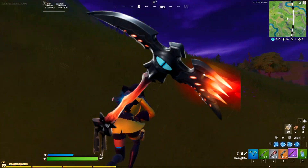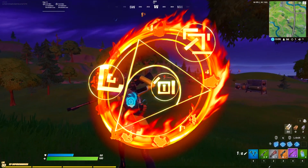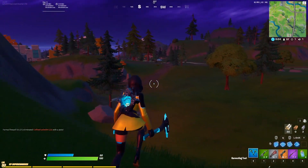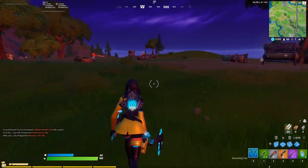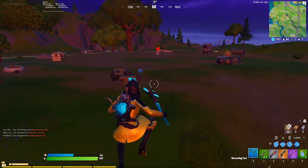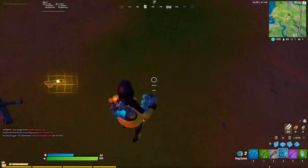At number 7 we have the Evil Eye pickaxe with the Flame Sigil back bling — wow, this is just awesome. The Evil Eye pickaxe with the Flame Sigil matches everything with the Blaze skin perfectly; everything just contrasts so well together. You definitely need to try this combo out if you have it.